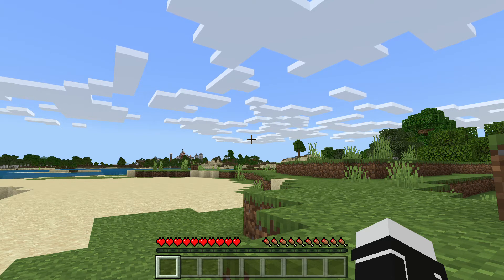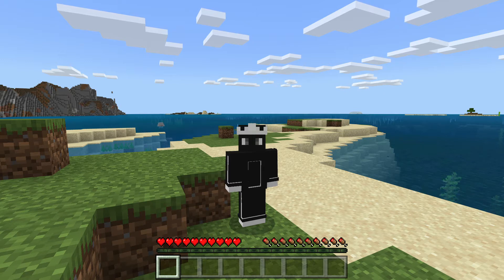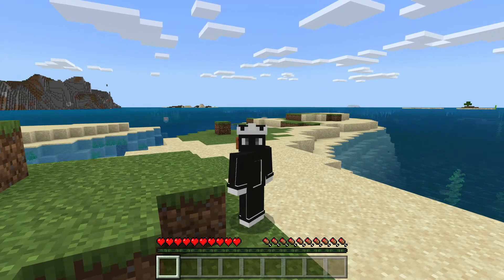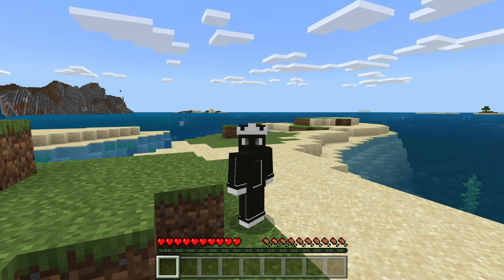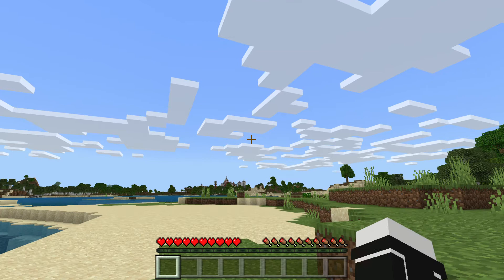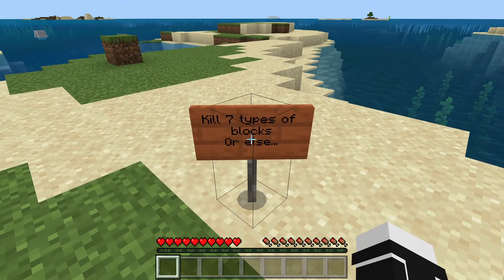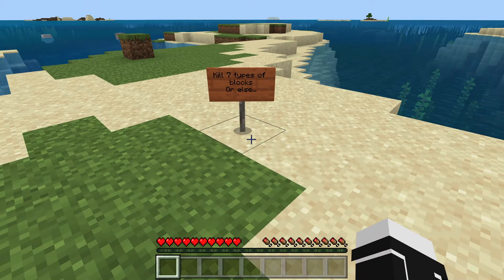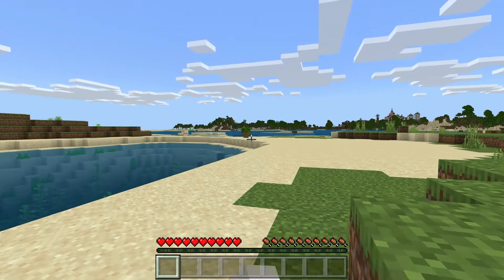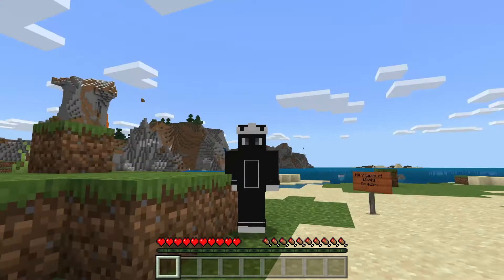Hello everybody, today we're doing a speedrun — another one. In the last one, me and my friend raced to kill a villager, a pig, and a bee, which was pretty difficult and took a while. This time it's Block Animals — it's a mod pack that adds a bunch of different blocks as animals to the game, and you can kill them.